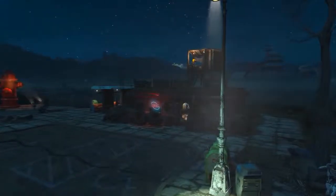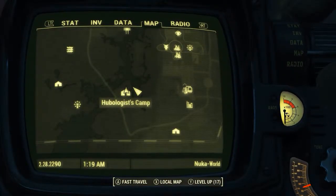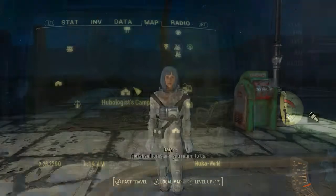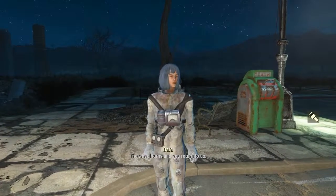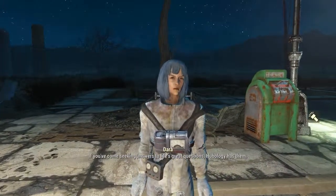First off we need to come to a place called Hubologist's Camp. This can be found to the south of the Nuka World region, located right here on the Pip-Boy map. Once we get here we need to find and talk to Dara. She is quite easy to find as she is the only one in a spacesuit.